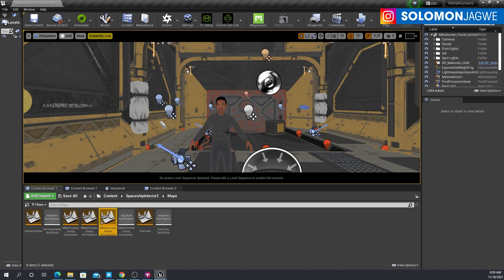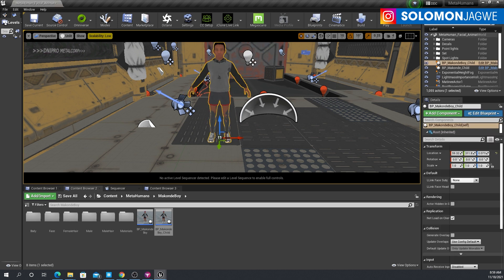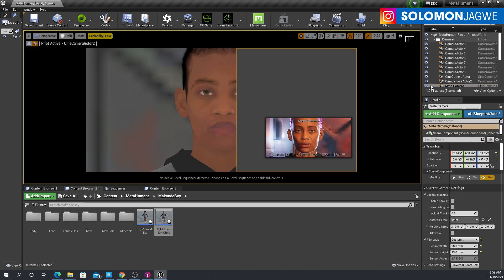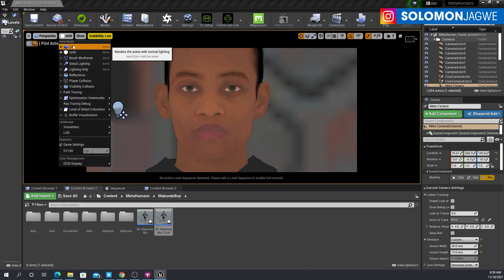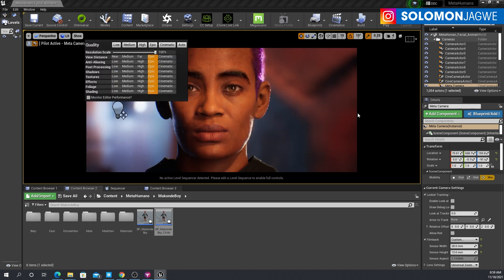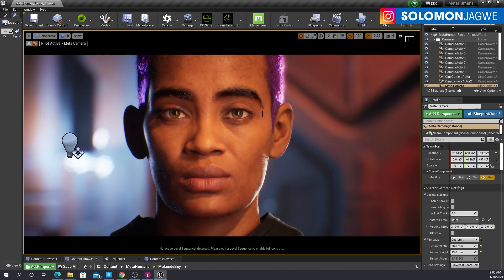I want to duplicate that so I don't mess up what I've already set up. Then I want to delete this character and replace him with the child of Maconde Boy — bring him in and position him right there. Now I can go ahead and delete the other one, the Maconde child that was in the scene already. Now let's go to our camera — I just need the MetaCamera. We can switch to Lit mode over here and change the scalability settings to Epic. And there he is with his dyed hair inside Unreal Engine 4.27. Isn't that awesome?